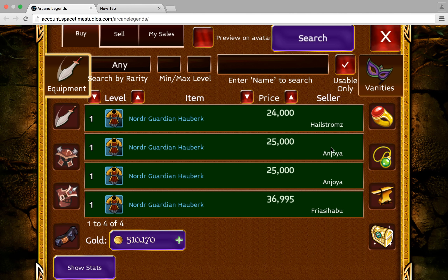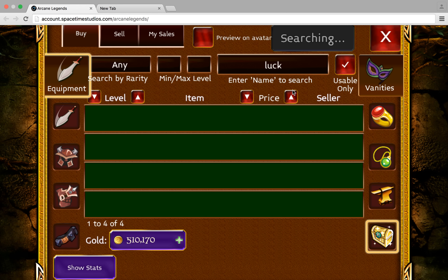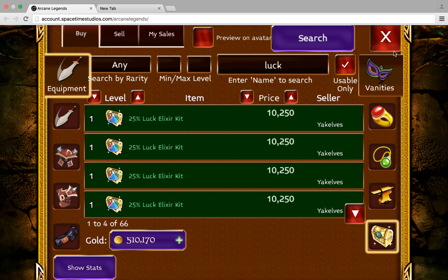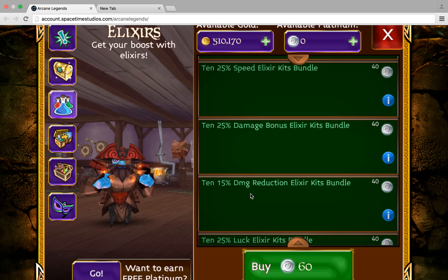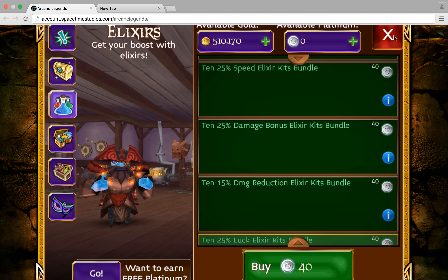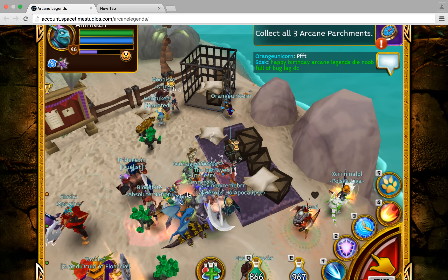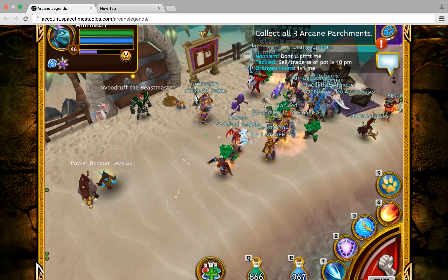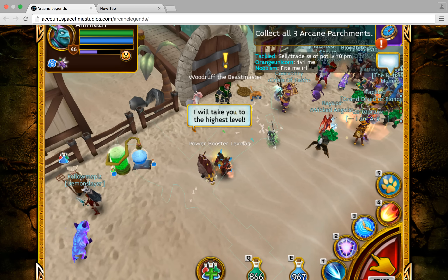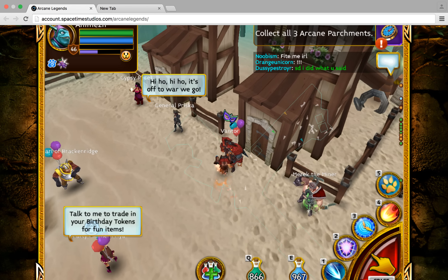Without anything else, you can easily make 100k from 40 platinum. If you go to the store and buy the 25 Luck bundle — guys, it costs 40 platinum too, and each crate goes for around 10,250. So with 40 platinum you get 10 luck crates, each going for 10,000, which means you make 100k.